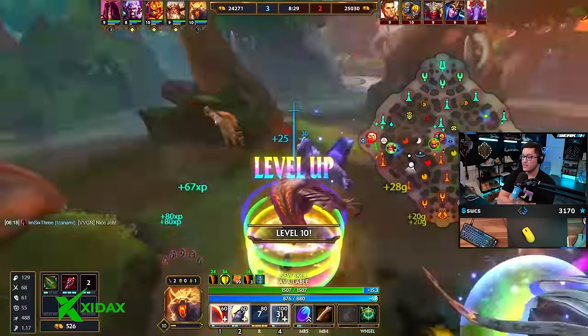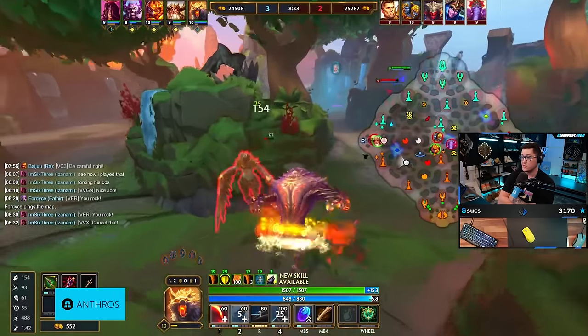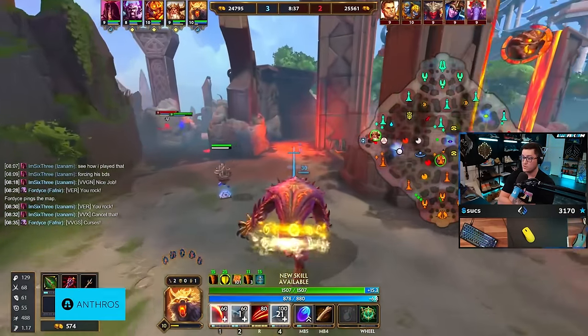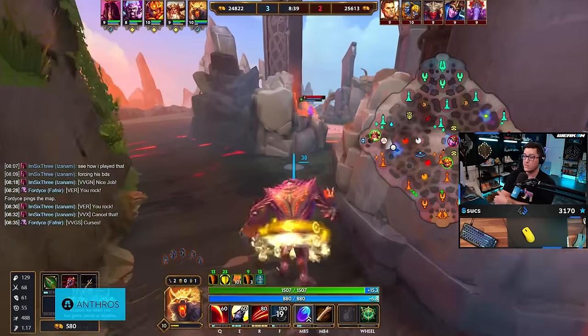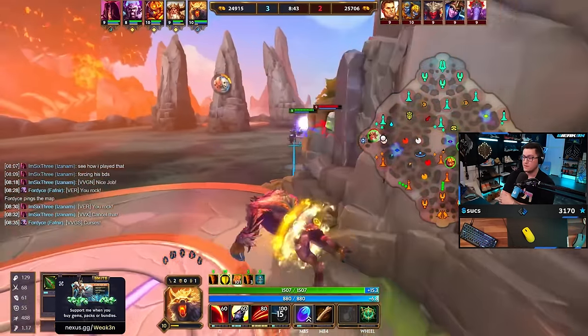I'd be checking builds - see if this Herc went Bluestone or what defense he's building. He's squishy, he's still very squishy. Once he finishes but he doesn't have a finish yet, and he has Bluestone start, so he's actually pretty squishy. You also have an Odin so - Odin's up here right now, pretty free matchup also into the Herc.